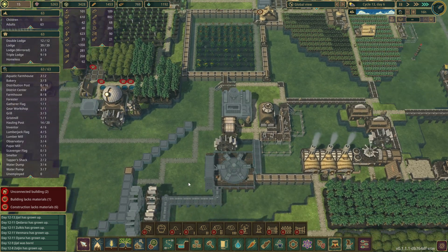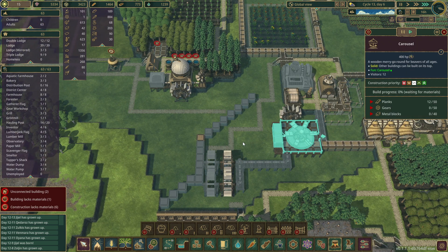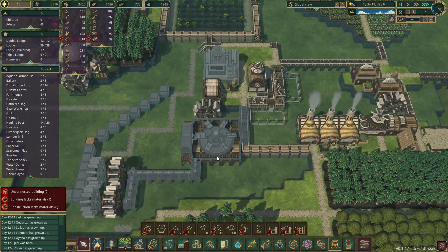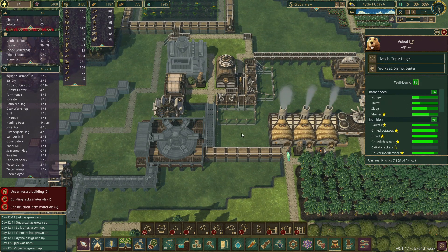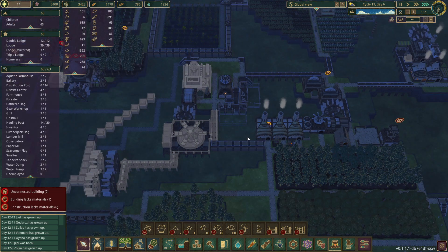They're not going to stone this until later. So we're getting there — there's just a lot of building that has to happen. All that is, is hauling, because the builders will come along and build it once all the materials are gathered. Like this beaver carrying planks to here, and then they go back and grab planks again — all they're doing is hauling.